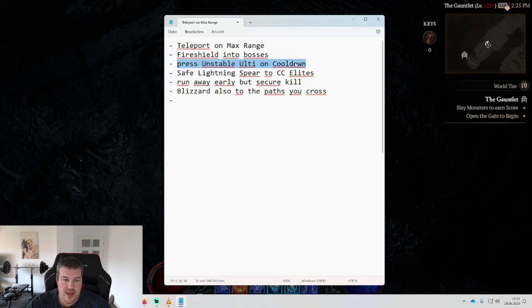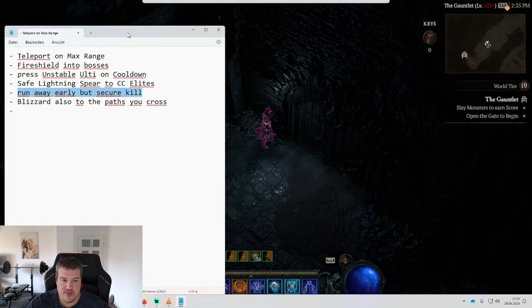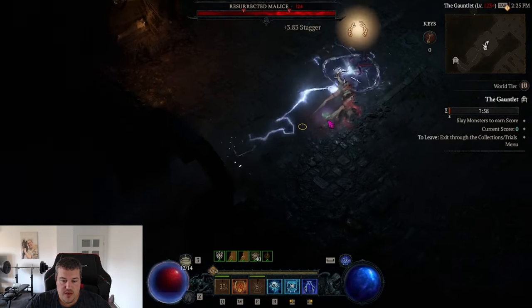So I changed that. I also want to save lightning spear for when I see elites, so I can do the next part better - I can run away earlier and let my blizzard finish the kill while I'm going. I also need to pay more focus on not only grouping monsters with my teleport and my raiment, but also dropping some blizzards in paths that I'm just running by, to squeeze out a couple more points.